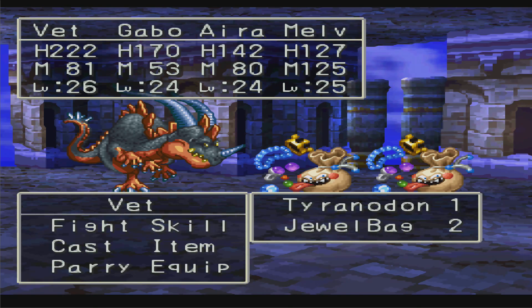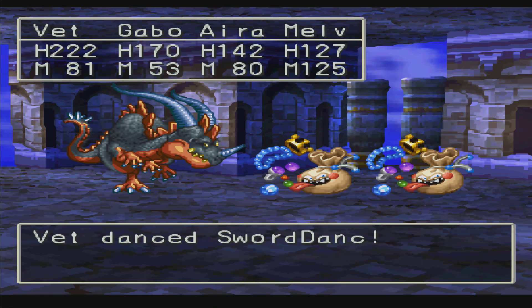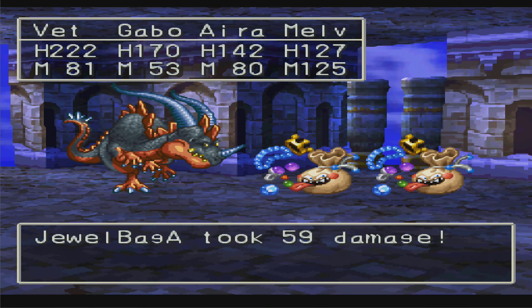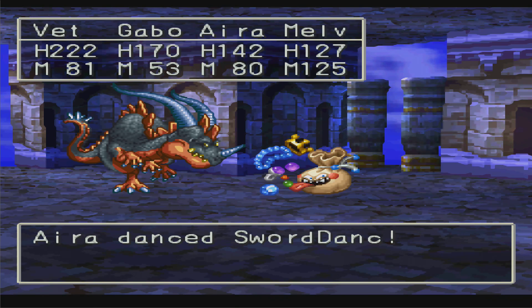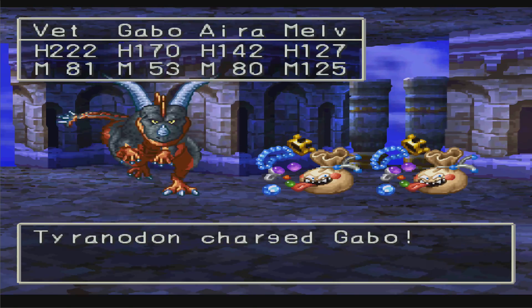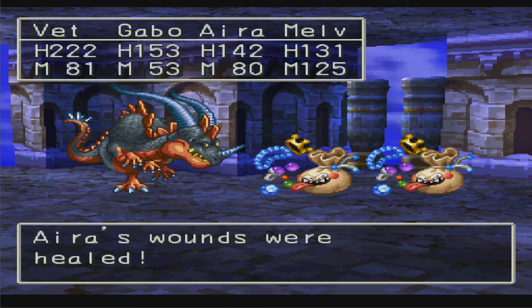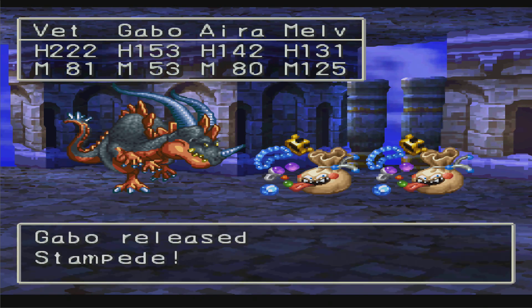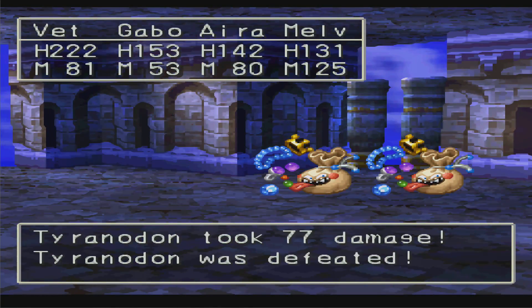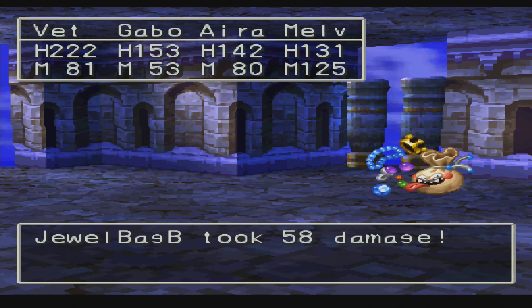Tyranodon - I don't know if these Tyranodons are new, but they're about to be killed. I imagine Dragon Slash probably does like 50% more damage to them, but that probably doesn't matter if you have Sword Dance because you're going to do more damage with Sword Dance anyways. Beat is an instant death spell, in case I didn't mention that before. They don't take damage from Stampede, but they're still going to die all the same.